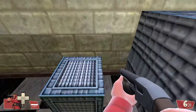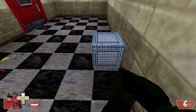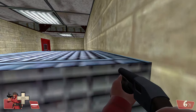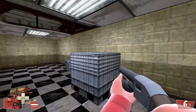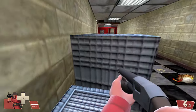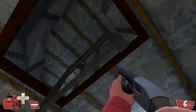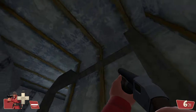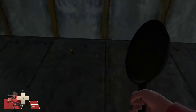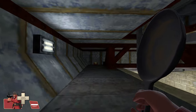I want to get up here. I bet I could rocket jump, but I don't want to take damage — that's the real downside of rocket jumping. I know you can have the rocket jumper, but what use is that if I actually need a working rocket launcher? I need something functional, if you know what I mean.